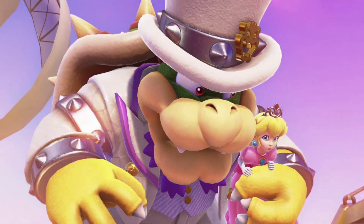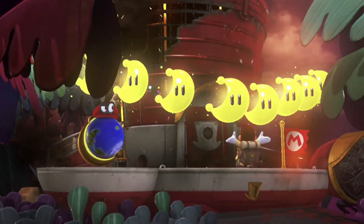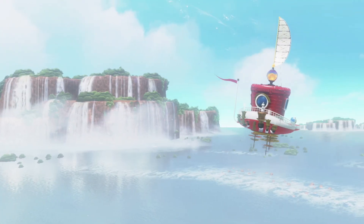In order to reach Bowser and put a stop to his plans, Mario must power up a hat-shaped spaceship known as the Odyssey, collecting power moons and traveling to other kingdoms to do so.